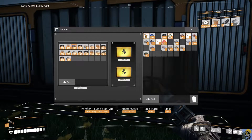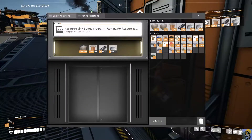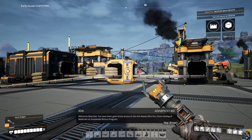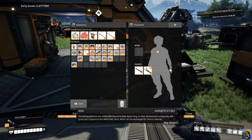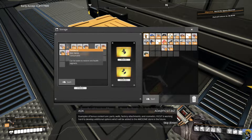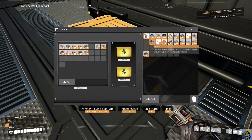Milestone reached! You have been given early access to the anti-waste effort for stress testing of materials on the exoplanet. Following parts into the awesome resource sink, depending on their amount and complexity, will grant you coupons in the awesome store which can be exchanged for bonus rewards. Examples of bonus content are parts, walls, factory attachments, and cosmetics. That's what I need to do to get those coupons. Go that extra kilometer — go awesome. That's what we're doing.